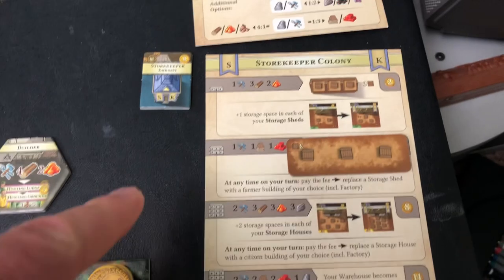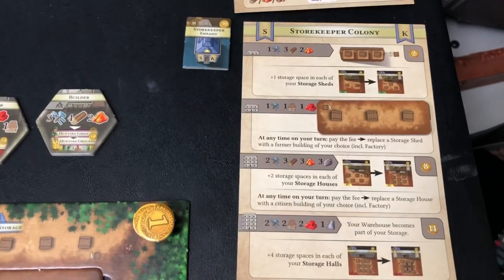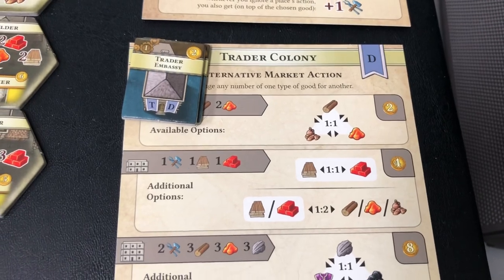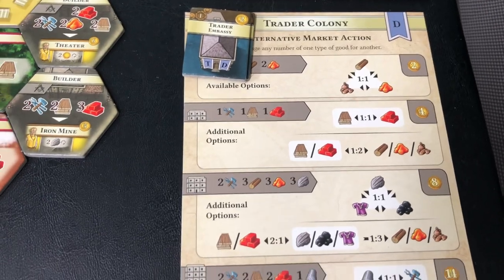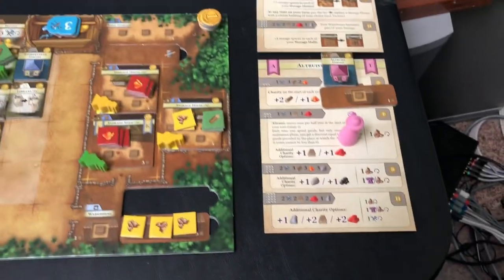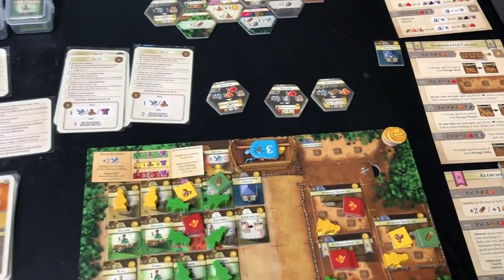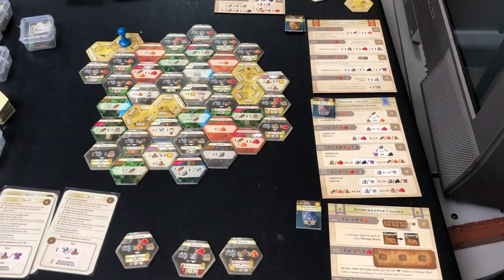For instance, this shopkeeper colony, which I have built one of, helps you do a better job storing different goods — and storage and logistics are important in this game. The trade colony lets you do varieties of different trades: you can turn wood into food or food into clay at the first level. As you get through the eras, you go into higher levels, upgrade your building, and get more and more benefits. There are some that introduce different pawns onto the board, and most can be used effectively in the solo game as well.